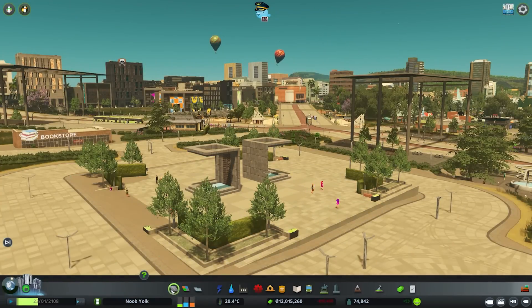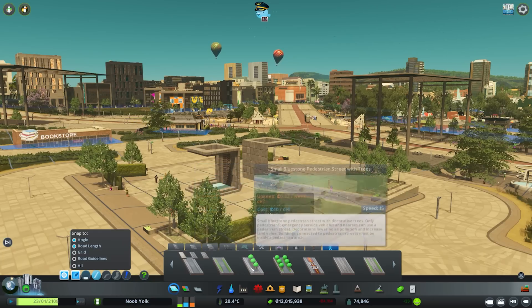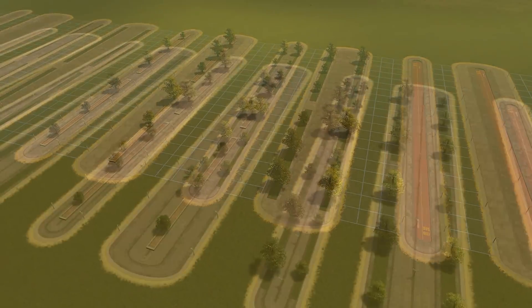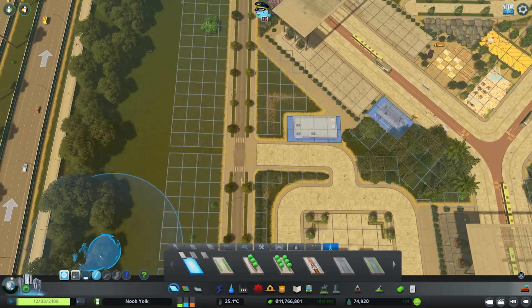In your roads menu you will also notice a new tab for pedestrian roads. These new networks come in five different types across three different styles: sandstone, bluestone, and cobblestone. As you draw them out you will notice a new option within your road tools.